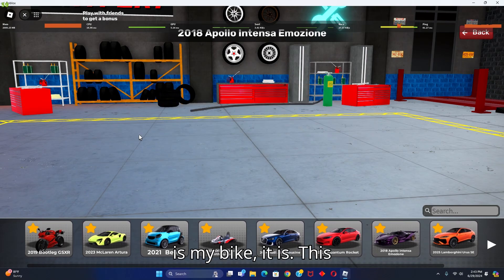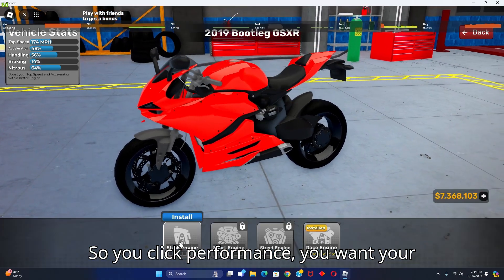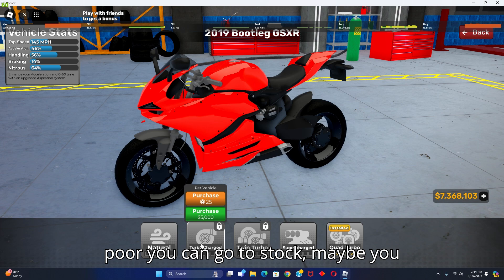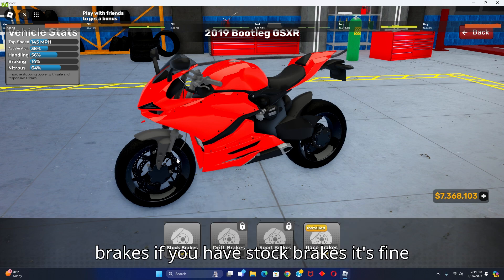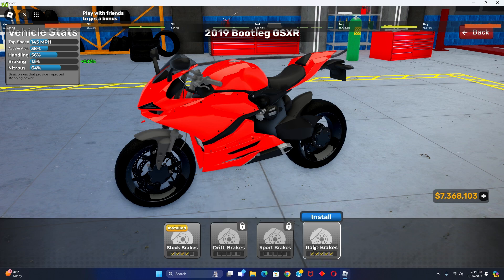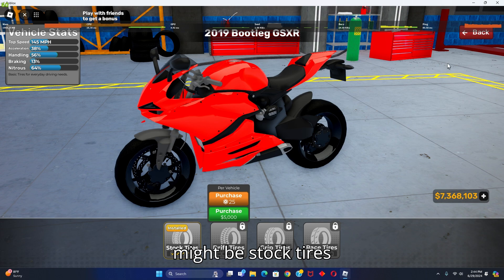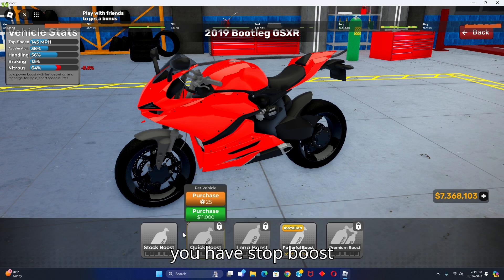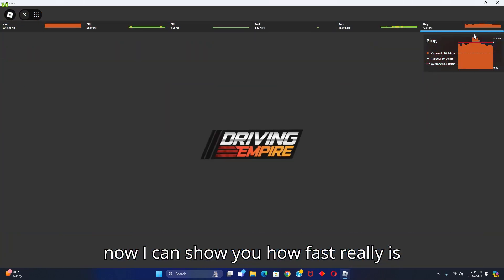This bike costs 16k. To make it go fast, click Performance — you want your engine to be a race engine. If you're a bit short on cash you can go stock, or if you don't have much control you can do natural. For brakes, stock brakes are fine. Then stock tires, and stock boost when you start. Now I can show you how fast it really is.